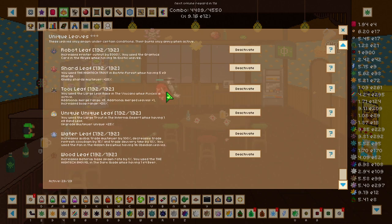The shard leaf gives an enemy shard multiplier of 25 percent. To get it we need to use the high-tech trout in the biotype forest while having 5e3 shards.